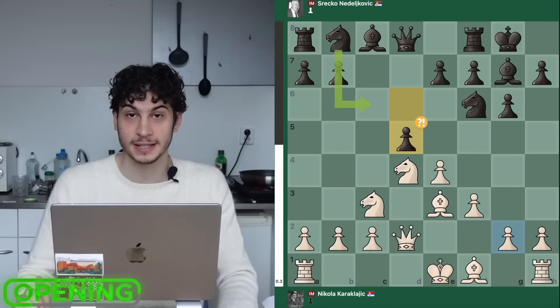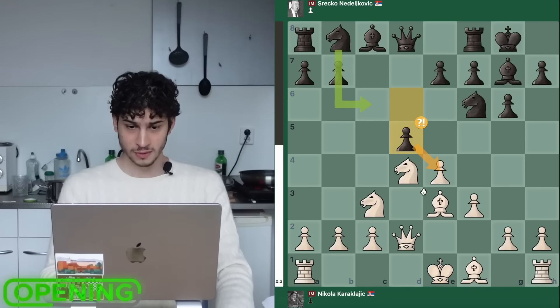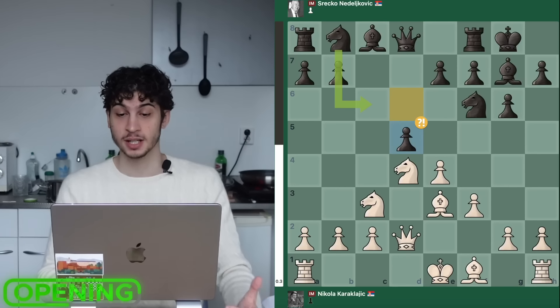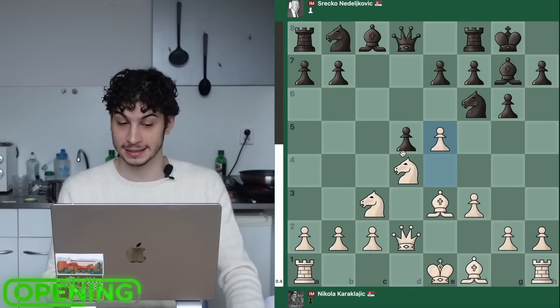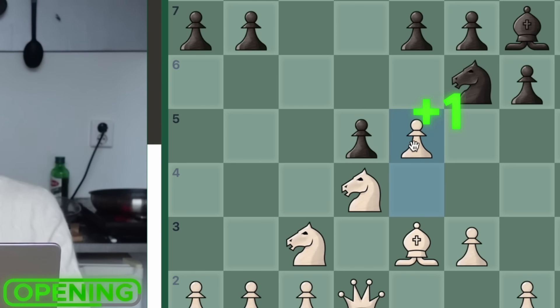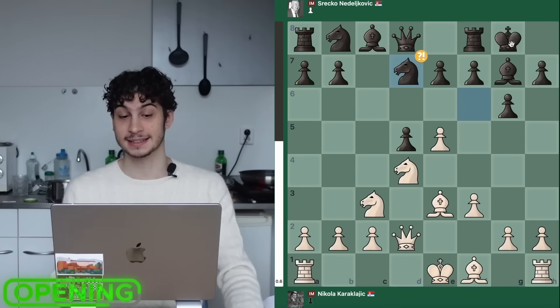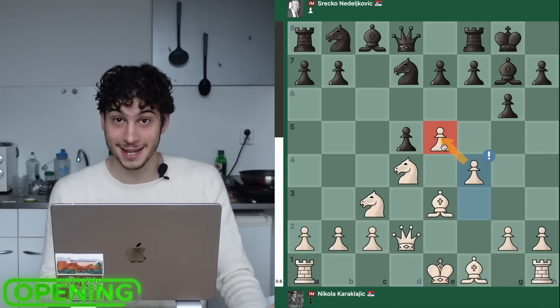D5 is now played by the black pieces, aiming to open up the center and trade pawns so that black gains activity in the center. The white pieces play super well here — Nikola goes with E5 instead of taking on D5, hitting the knight, gaining a tempo, and gaining space on the king's side. Knight D7 is played and we defend our pawn by gaining space again with F4.